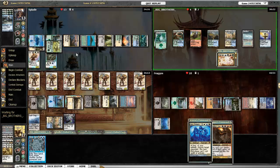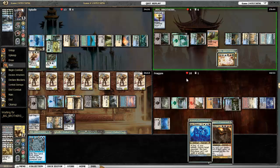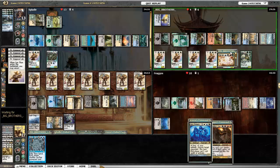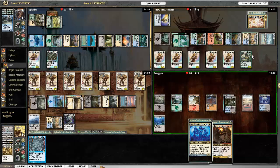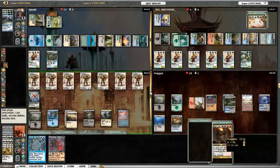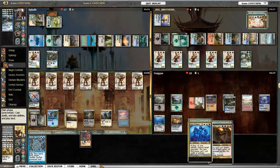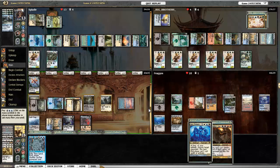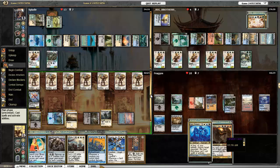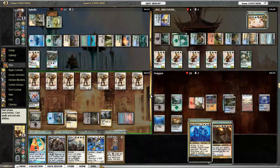There's Mimic Vat. Child is at 4, Rakdos is at 18. There's Rite of Replication kicked on Sun Titan — getting Eternal Witness back. But I took out his graveyard, I think, so he's got a bunch of 6/6s now. Phyrexian Reclamation. And I'm going to Time Spiral because I've got nothing else to do. There's White Sun's Zenith and Mystical Tutor. Merriment Angel. Coastal Piracy.